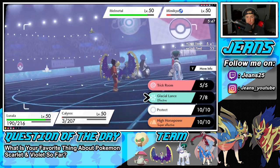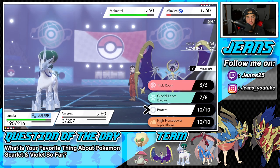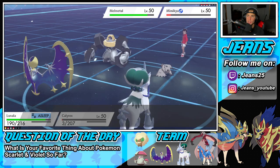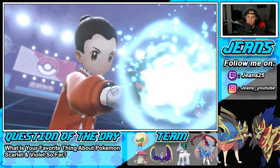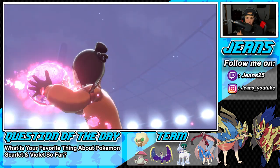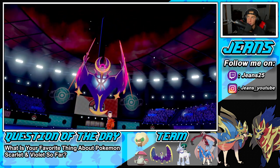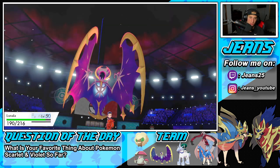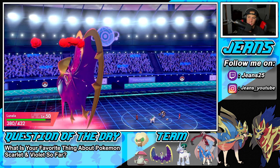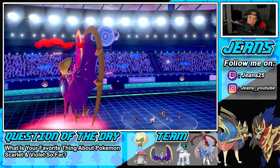Do I protect Calyrex, or do I just go for Glacial Lance? I could protect him, but I think a Shadow Sneak comes in. I think we should just protect this turn. Mimikyu is obviously going to go after him. Melmetal is probably going after my Lunala. We'll Dynamax Lunala — this is plus one on Special Attack — and I'm hoping this Phantasm can pick up the KO. I think protecting our Calyrex is the right play, just slowing down the battle, wasting out some of these Trick Room turns, and letting my Dynamax Pokemon go to work. Not a bad battle so far.